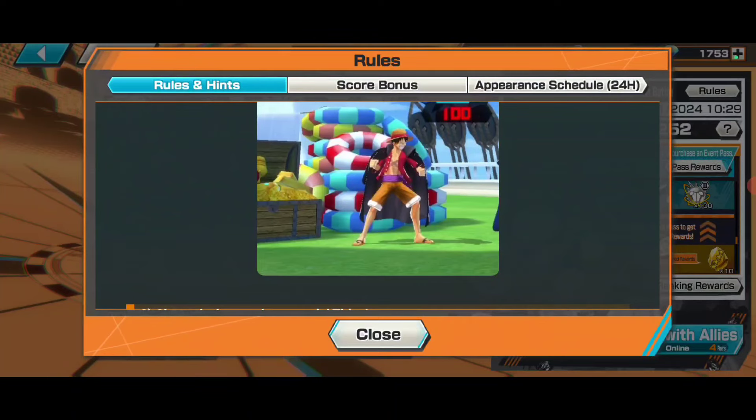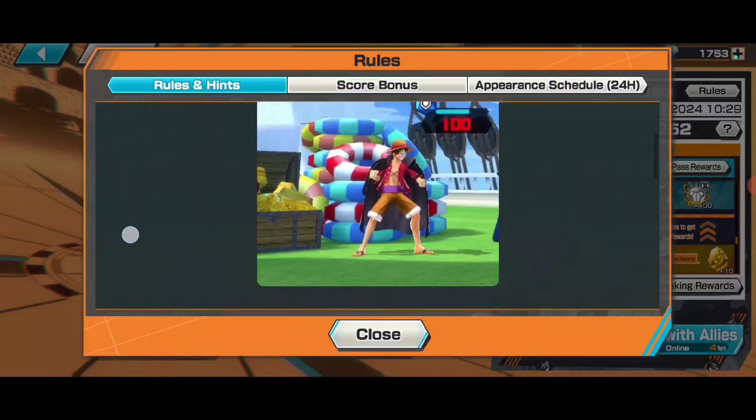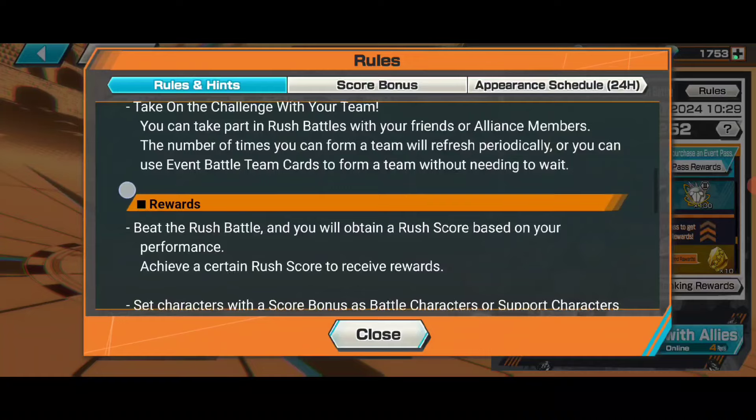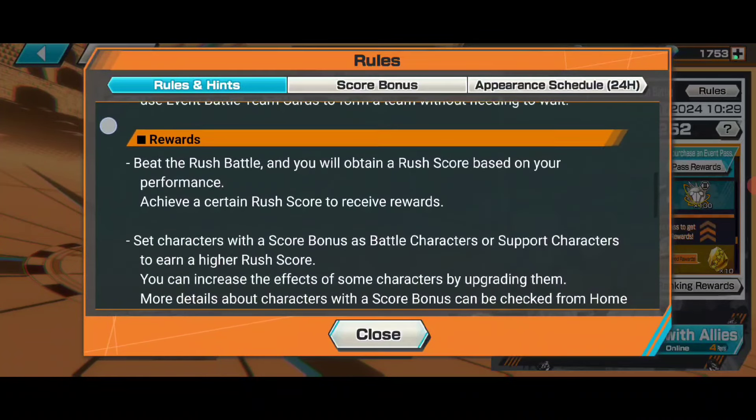Onigashima Luffy gives one fragment, and Onigashima Jinbei also gives one fragment. There are correctors that give different fragments - if you kill EX Onigashima Zoro, he will give you Skypea or timeskip Zoro fragment. If you kill Onigashima Sanji, he will give you the timeskip Sanji fragment. So basically, you get Onigashima Luffy fragment only. There is a Jinbei fragment also, but it's Whole Cake Island Jinbei since Onigashima Jinbei is not in game right now.